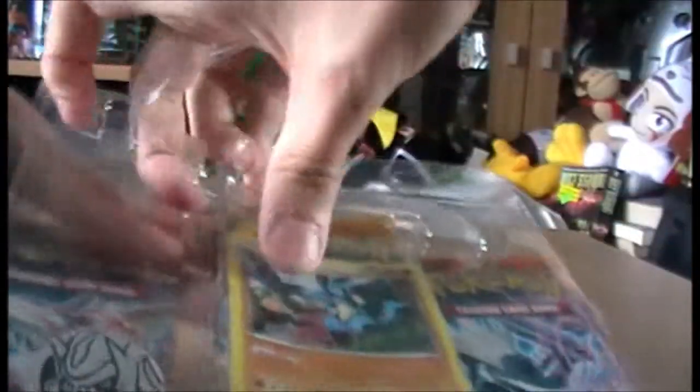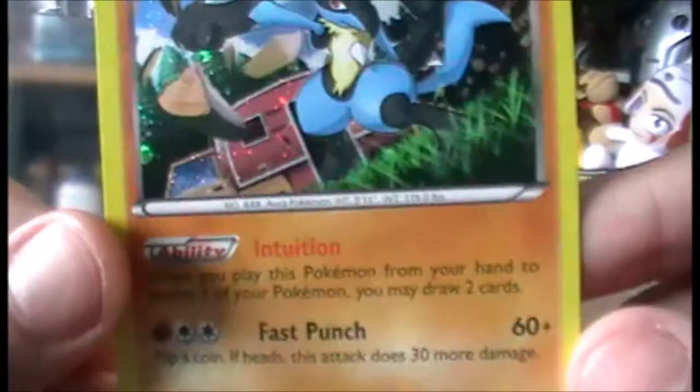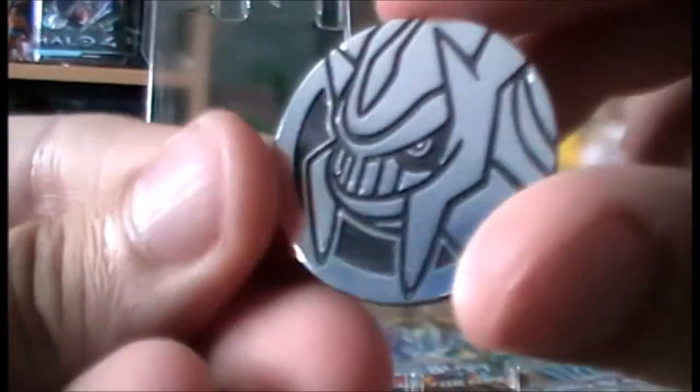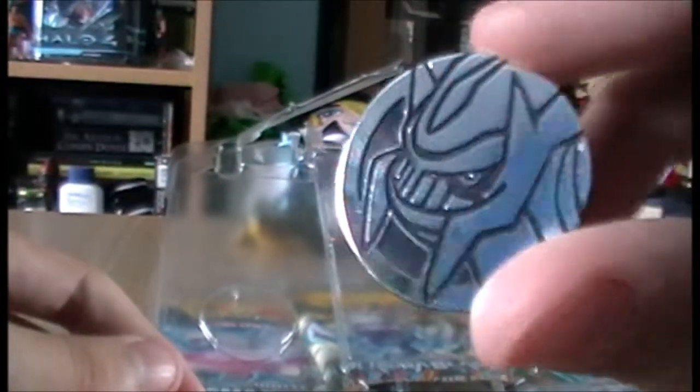It's not the easiest thing to open. First we have the promo Lucario card, holo, as all of the promos are - that's the effect and attack if anyone wants to check out, and this is BW85. Also with this we get a Dialga coin, very nice, very shiny. I may be using this actually because I'm quite a big fan of Dialga. And then there are the three boosters that come with it, the main reason for getting this really.